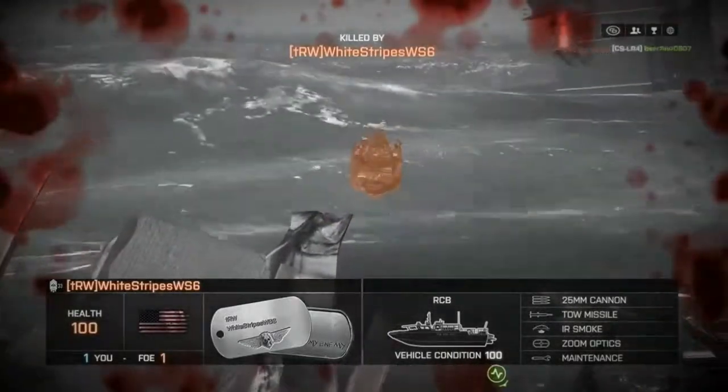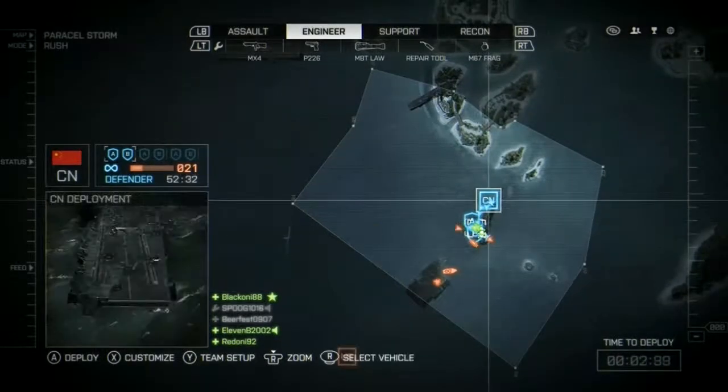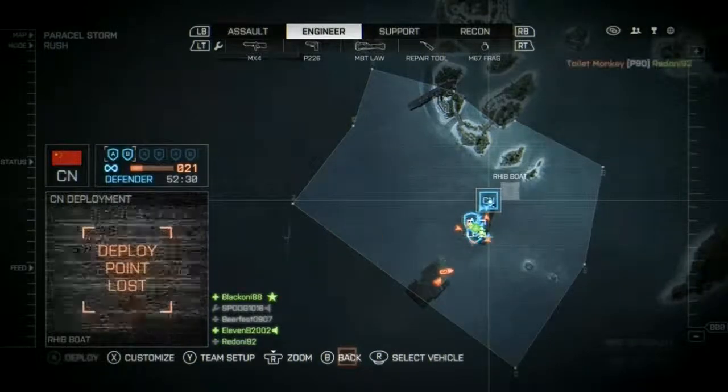Teamwork is key in Battlefield, but be wary when you're spawning in on your team. If you look here in the lower left hand corner, it'll show what your teammate sees before you spawn on him. And if it says warning, chances are you're going to be killed soon after you spawn.